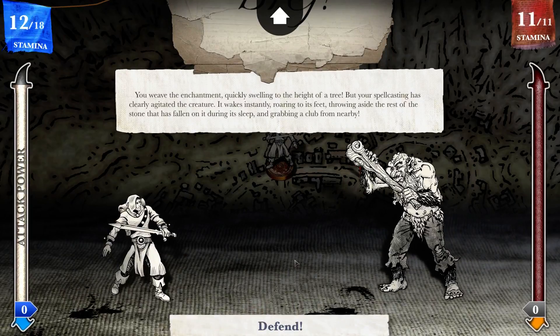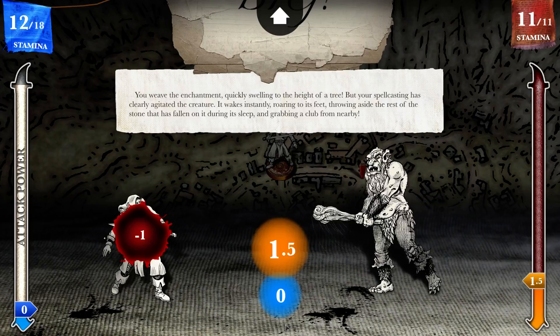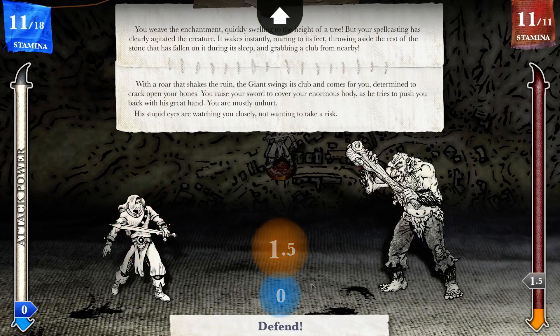You weave the enchantment, quickly swelling to the height of a tree. But your spellcasting has clearly agitated the creature — it wakes instantly, roaring to its feet, throwing aside the rest of the stone that has fallen on it during its sleep and grabbing a club from nearby. We're going to defend ourselves. This is a pretty even fight — it's got the same attack as I do. I'll defend. That was bad. With a roar that shakes the ruin, the giant swings its club and comes for you.